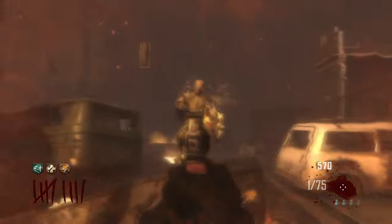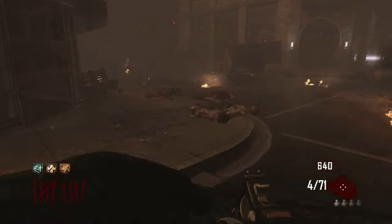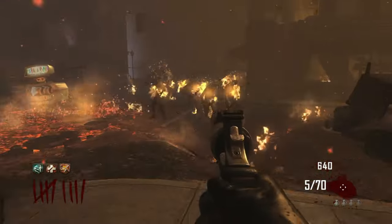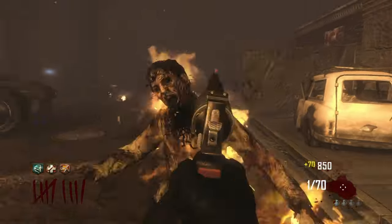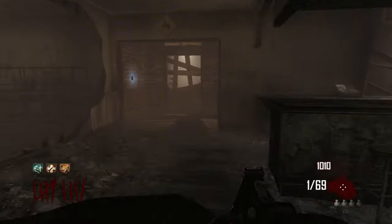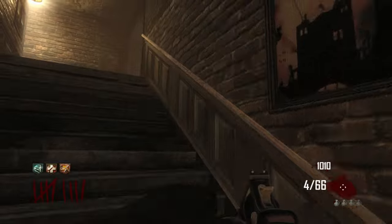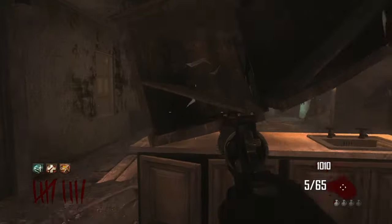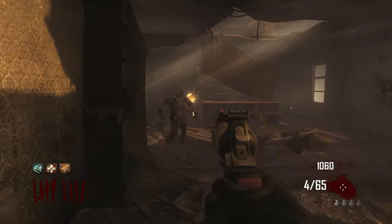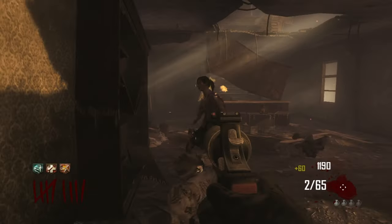After spinning the Mystery Box for literally 10 minutes straight, I managed to get the Executioner. I also got Double Tap 2.0, which is probably the best perk for this challenge — it makes you fire 2 bullets instead of 1, essentially doing double damage. If I was struggling without Double Tap 2.0, this challenge would be even worse. So now I've got Quick Revive, Juggernaut, and Double Tap 2.0.